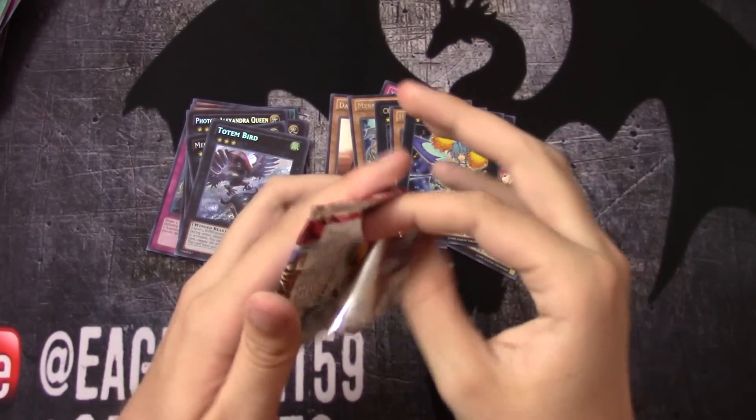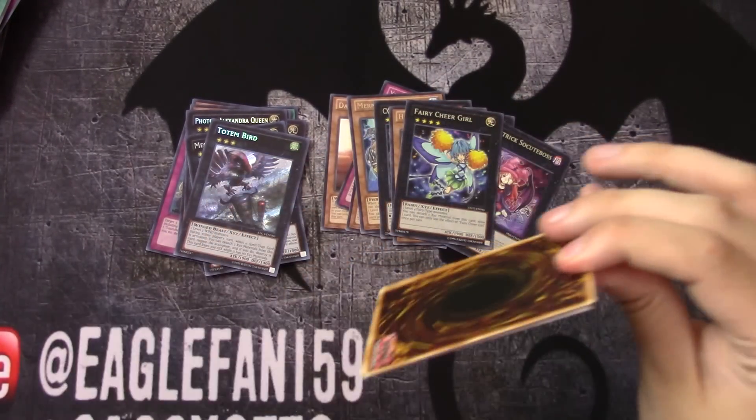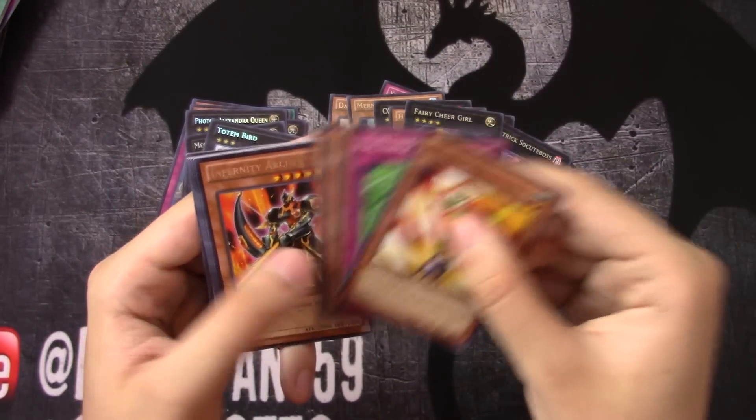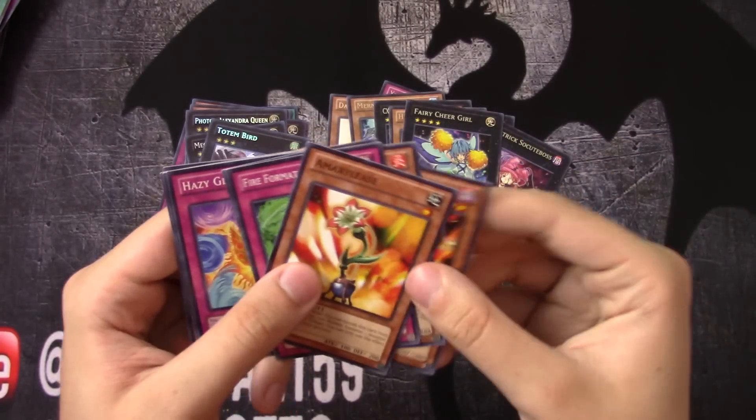Now the last pack — Cosmo Blazer. Let's see what we can get — Infernity Archer, and that's it.